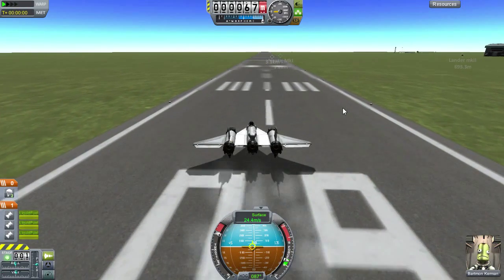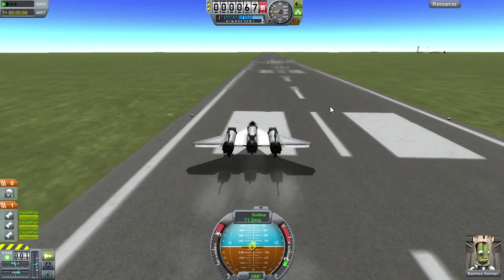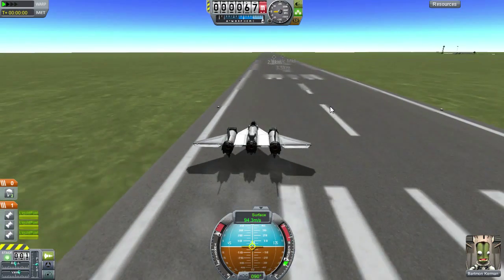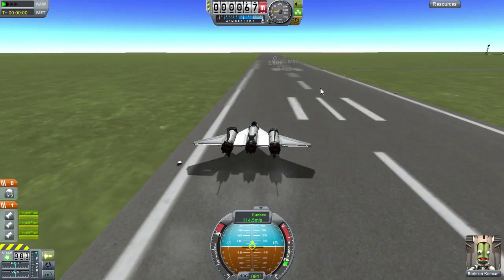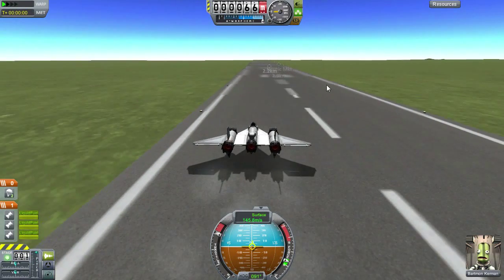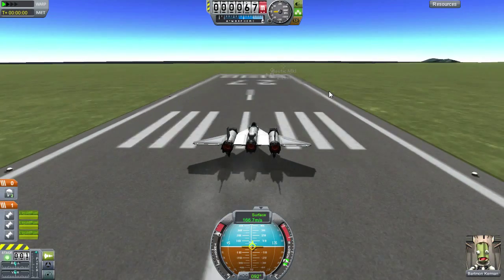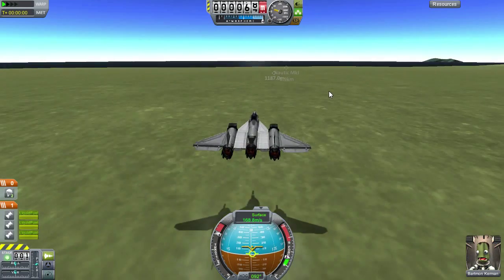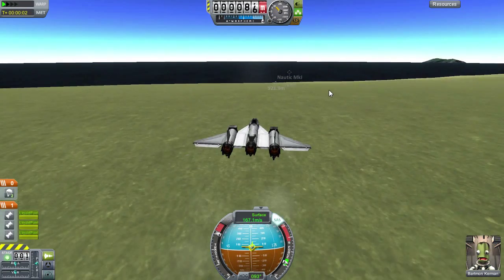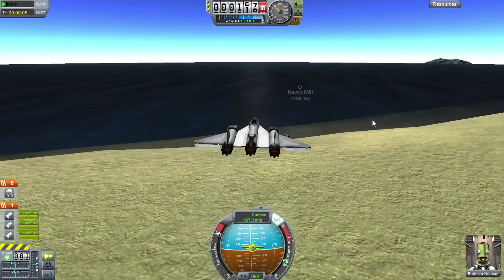Ooh, I did not mean to hit that far. Oh, this is not a good start. Let's try and level it out. I was meaning to hit S but instead I was hitting A, which turns it to the left. Take off, take off, take off. Alright, a much smoother takeoff than the previous aircraft. Landing gear is now up.